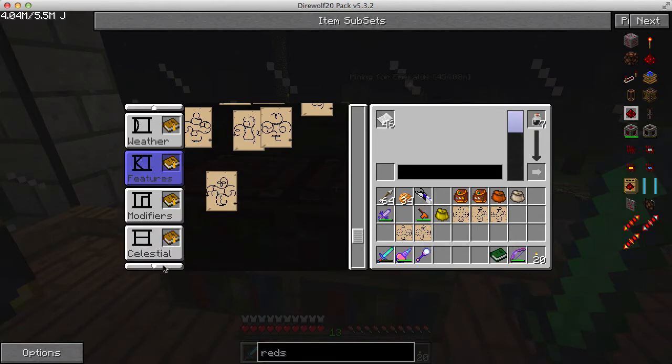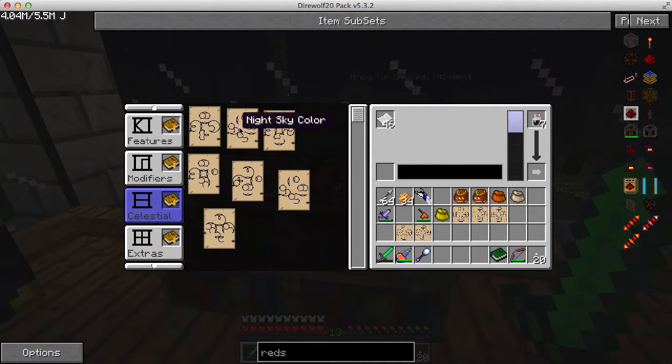Oh, celestial — so dark stars, night sky, normal stars. I guess we might as well specify these. It would be nice if you could right-click in this. Normal sun — why not?